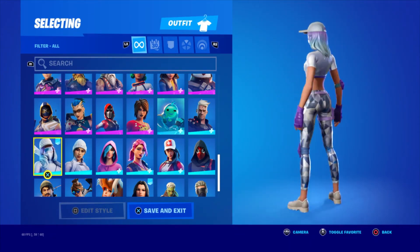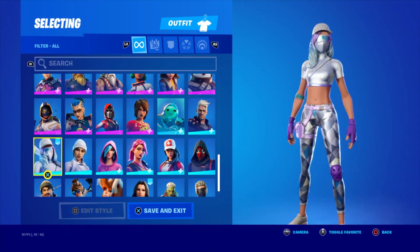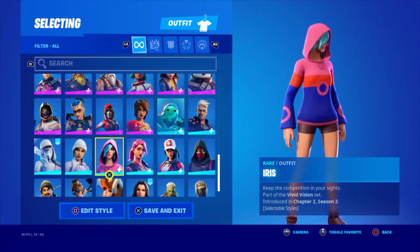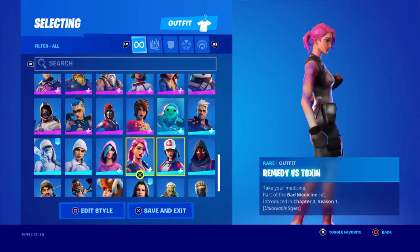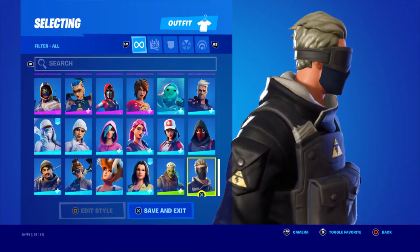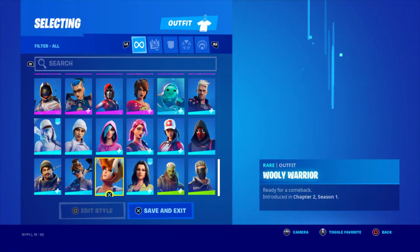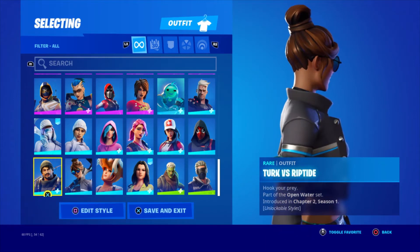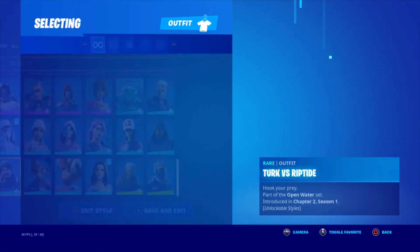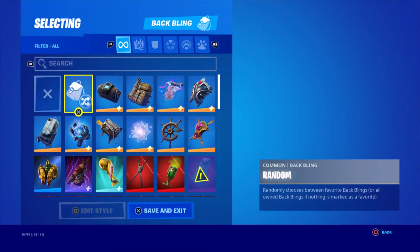Season 5 starter pack — most OG skin I have. Tarana, Summit Striker — this used to be my old main skin. Diamond Diva, Boss Squad — free skin. Iris — chapter 2 season 2 starter pack. Battle pass chapter 2 season 2, season 4 starter pack. Got this from the item shop, and this from the item shop. Yellow Jacket, Woolly Warrior, Wavebreaker, and finally Tuck — didn't get any other styles. That was all my skins — now time for the back bling.